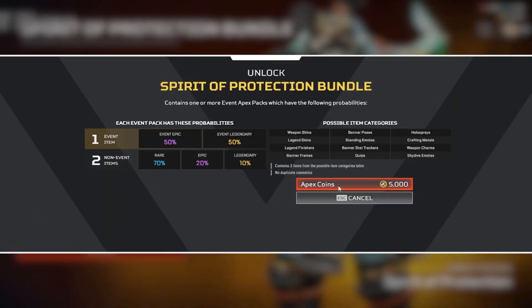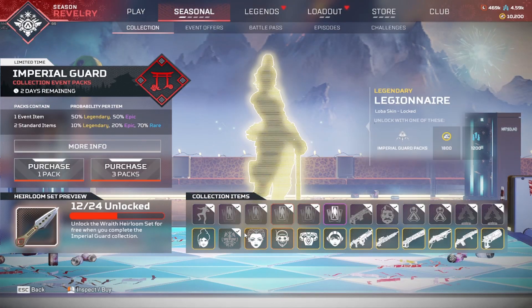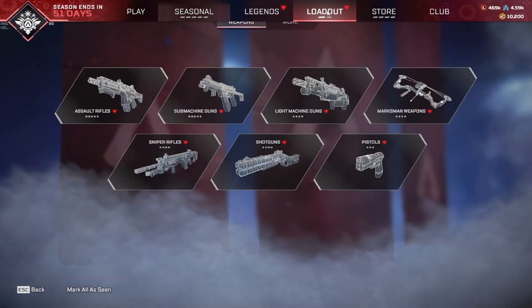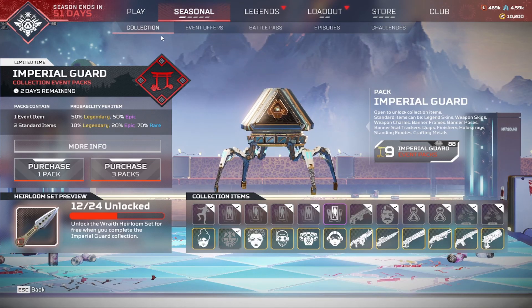Now I'm just gonna be buying the Gibi bundle since it's gonna save quite a lot of coins. I'm just not buying extra packs and all that. I don't know how I feel about a lot of the skins in this event — they seem just alright, kind of mediocre at best.